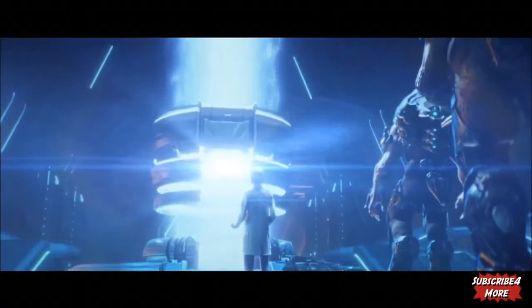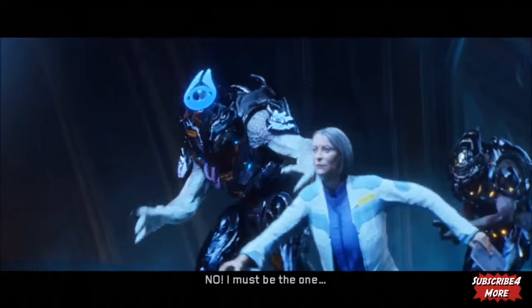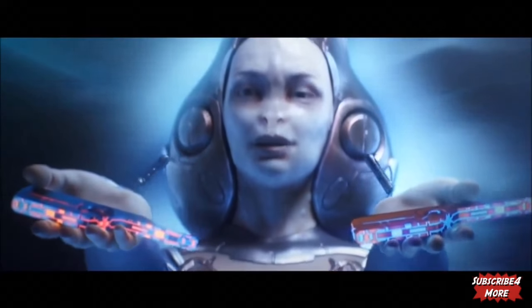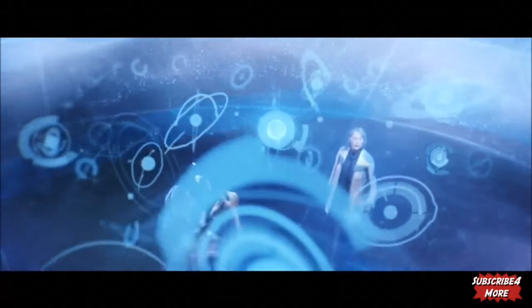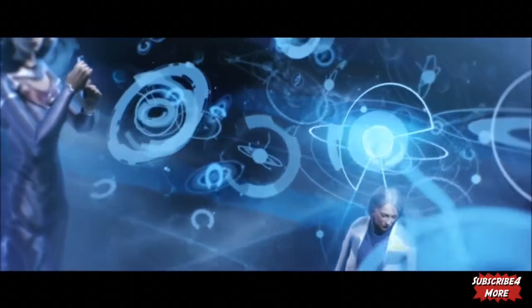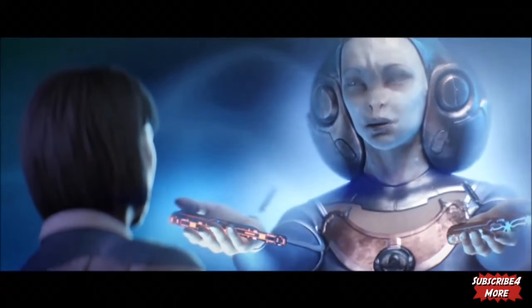She then works with the Covenant and investigates another forerunner artifact that allows her to commune with one of the long-dead forerunners named the Librarian, who gives her the Janus Key. The key has two parts to it, and one part the humans get, thanks to Dr. Halsey.